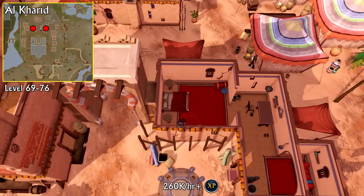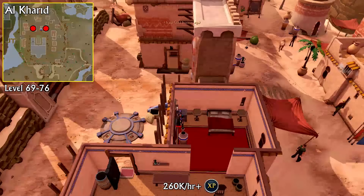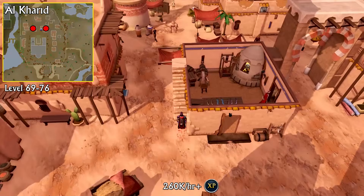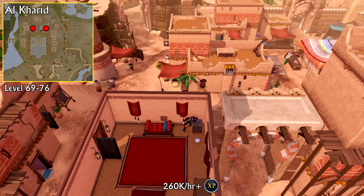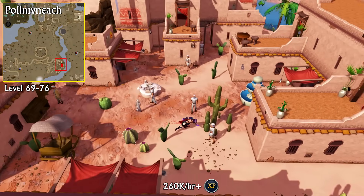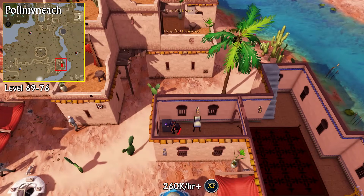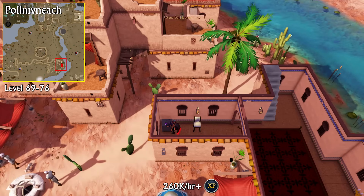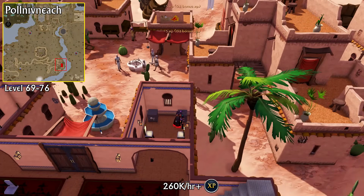The route from level 69 to 76 starts in Al Kharid. Teleport to the lodestone and go inside the building a few tiles to the north of it to find your first safe. After cracking that safe, head west from the lodestone, go up the stairs and find your second safe on the first floor of this building. Next, we're going to go to two safes in Pollnivneach, which you can get to quite easily by using a Pollnivneach Teleport item. If you don't have these or you're not able to buy them on the Grand Exchange, you can also use a Slayer Ring to teleport to Shilo Village to get there as well. If you have neither, you can teleport to the Bandit Camp lodestone and then walk east, although remember that that lodestone requires the Desert Treasure Quest to be complete.